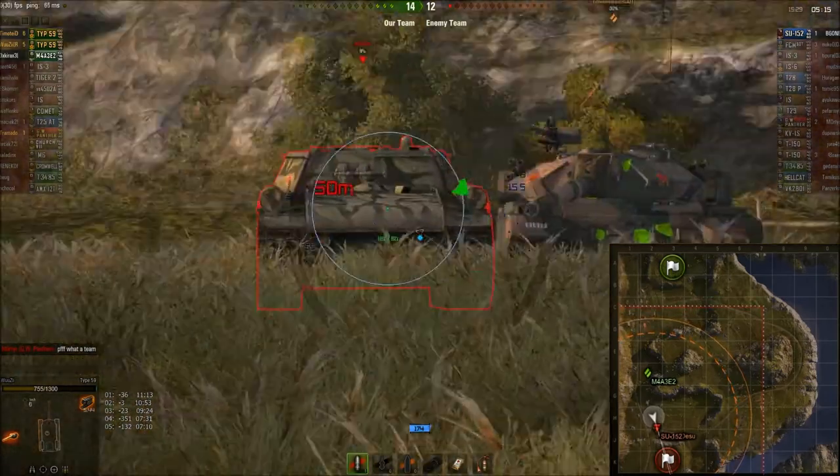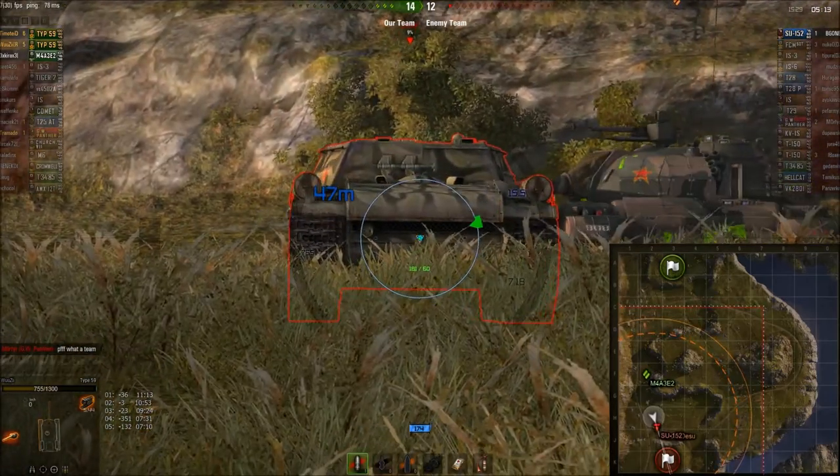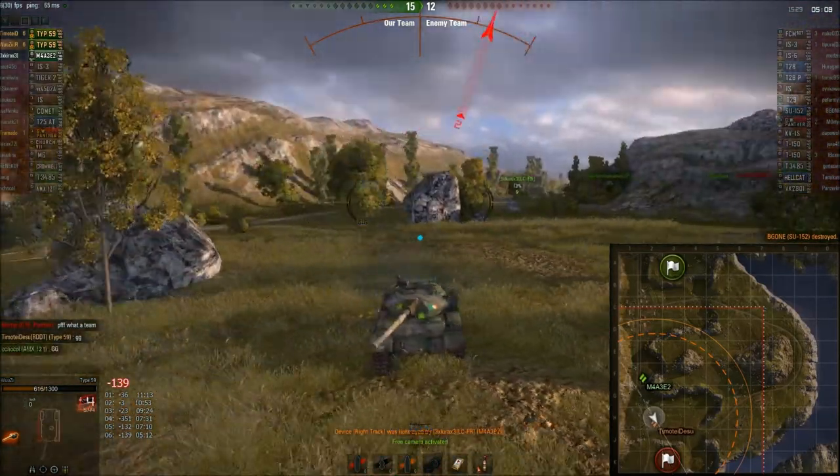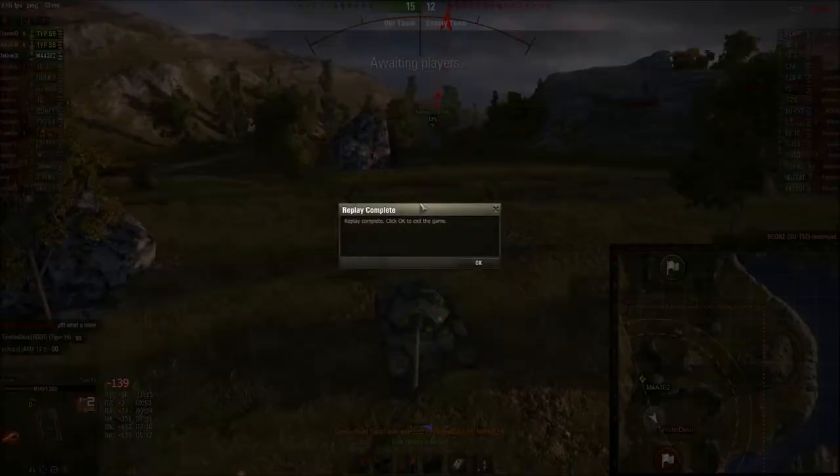Woozie just rolls up and gets a little closer — time for a surprise. And of course, there you go. Easy shot into the rear. Whether it's on purpose, by accident, or the enemy is just not thinking — it's done.